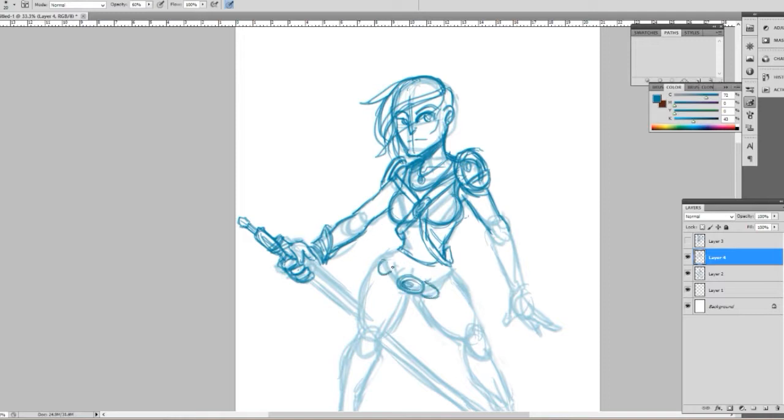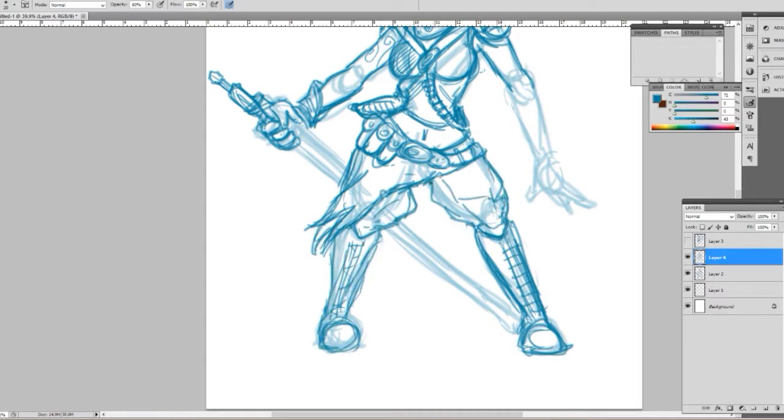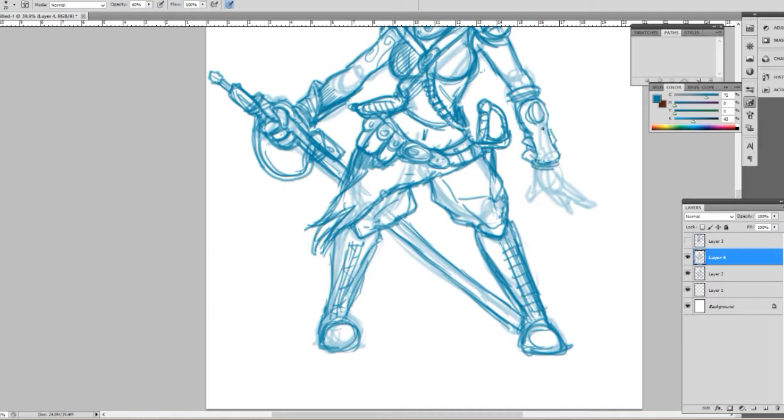I thought it might be cool if there was a way for him to have a little bit more control over that. So I came up with this sort of weird — not really alien — but blue-skinned, mutation-based people. One of the first mutations they had was that they started to get control over the genomes in their body, so they're all about collecting different mutations and using each one in battle as they need.